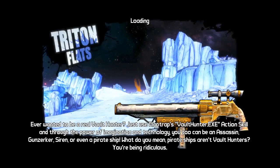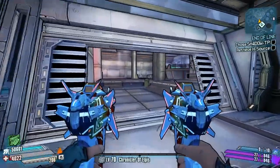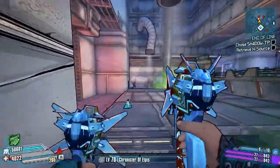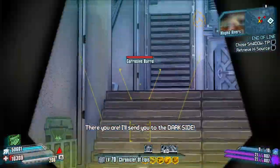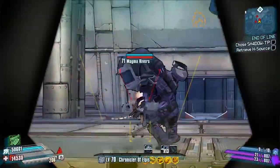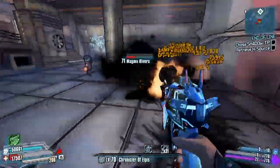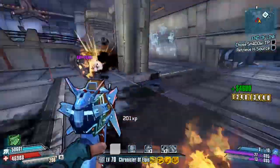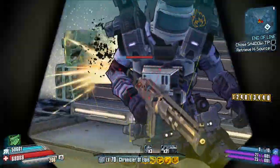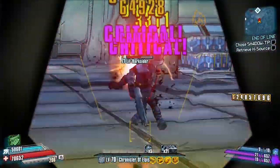Hello everybody, welcome back to another Ultimate Vault Hunter Mode Legendary Weapon Guide here on Borderlands The Pre-Sequel. Today we're going to be reviewing another Legendary Weapon and the pick of today's episode will be the Legendary Logan's Gun Pistol, which is a returning favourite from Borderlands 2. It's quite an interesting gun, because the main thing about it is not actually the gun itself or the way it shoots. Let's start off by showing you how to get it in the Pre-Sequel.